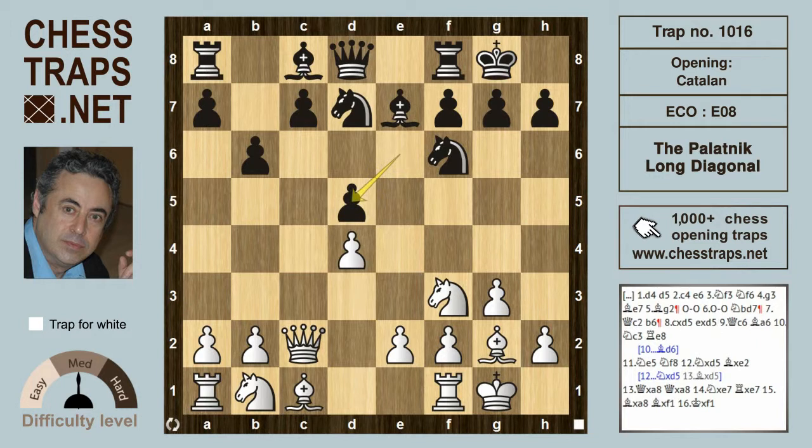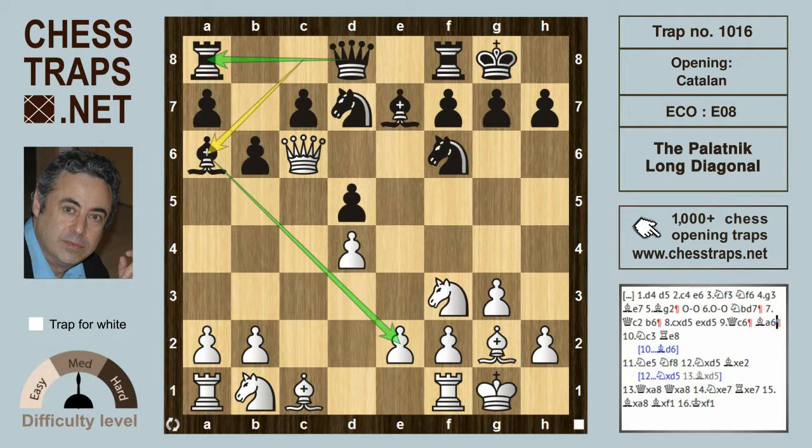White exploits it by putting the Queen on c6 first. He takes on d5, then Queen c6, hitting the Rook on a8. Black defends with Bishop a6, with the Queen on d8 defending the Rook and the Bishop attacking e2.